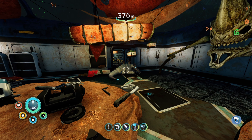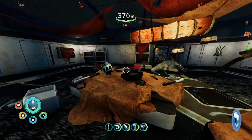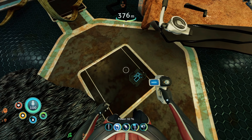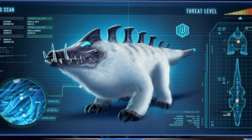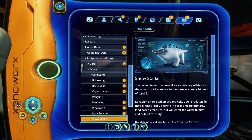I want an actual fucking puppy. Look at that behemoth — if I could ride him throughout the land portions, that'd be dope as fuck. She has one of the blue tablets. You're called a snow stalker — bear-like, I guess it's kind of like a bear. Bear-like evolutionary offshoot of the aquatic stalker native to the warmer aquatic biomes of 4546B. He's supposed to be a stalker? What the fuck happened in the evolutionary process? The only thing you have the same is the mouth and the little spike things on the back.